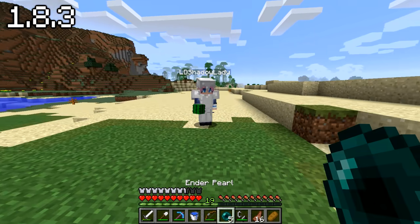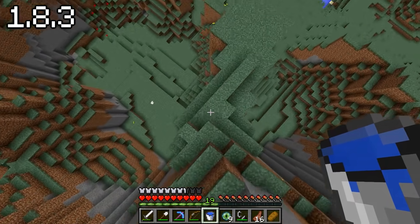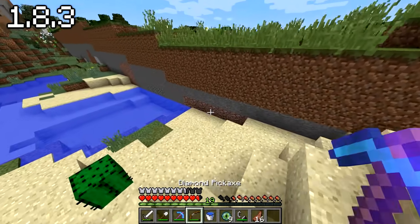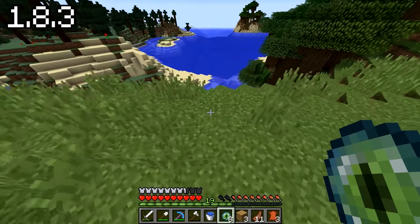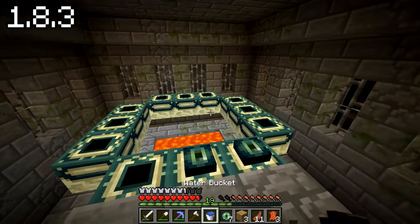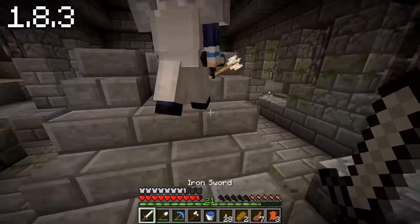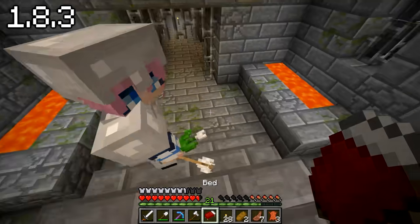I'm going to do an MLG water bucket trick — I missed. Look at this world regeneration with granite in it, which is new. Boats are so weird. The pearl went the opposite direction — please don't be under water. I've just dug straight into the portal room, and we're three pearls short. We both killed enough endermen to get some more pearls. We should make a chest and put some last stuff here in case we die. Make sure to set your spawn as well.